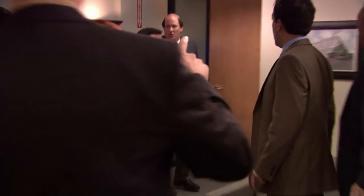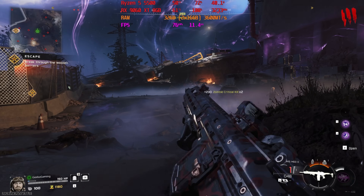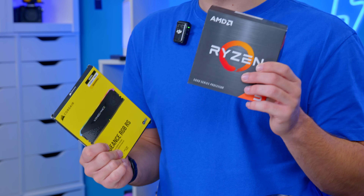What does that mean for those of you shopping on a bit more of a budget — for those who want great 1080p, a bit of 1440p, and don't want to spend a fortune? Well, I actually think it means going back a generation to DDR4 and switching out a modern Ryzen 9000 series CPU with a Ryzen 5000 chip instead.